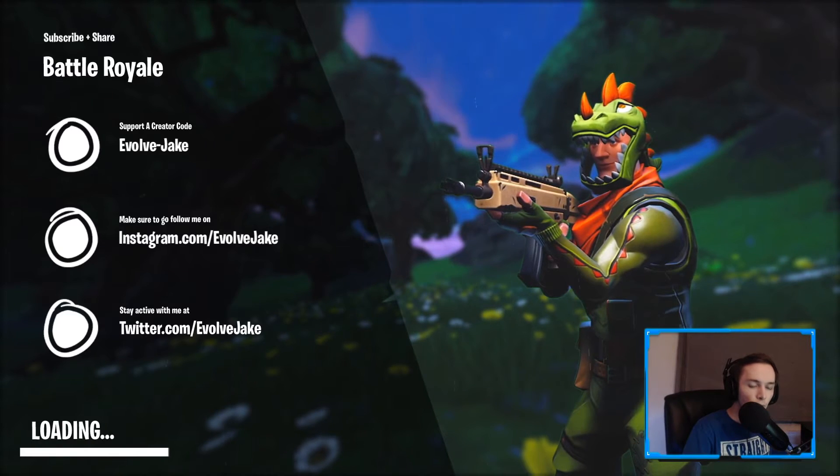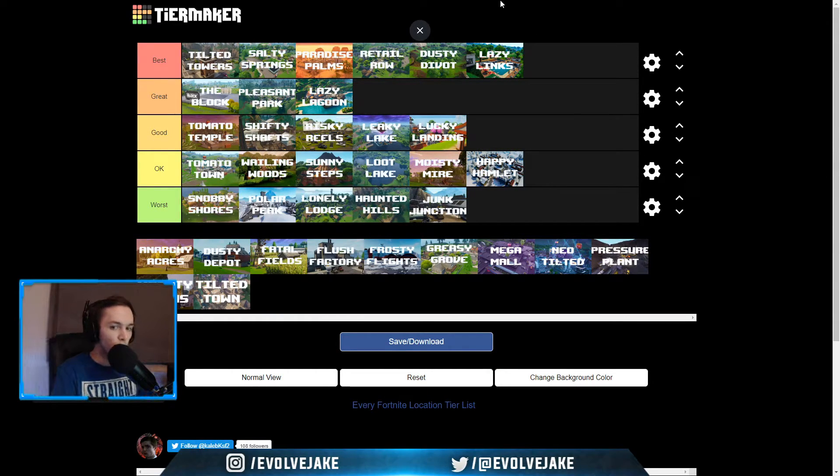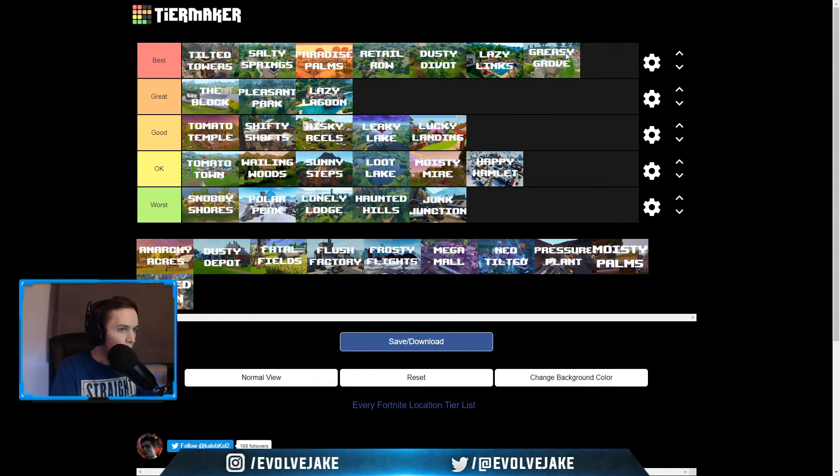Reminder to use code EVOLVE-JAKE, follow me on Instagram and Twitter — both are EVOLVEJAKE. Next we got Lazy Links, another one of my favorite locations. The golf course was a cool spot. I liked it because you could land up top, get an AR, and then get 3 or 4 kills really easily, and it had the golf cart so you could quickly rotate somewhere else. If I could bring any location to the Chapter 2 map it would be between Lazy Links and Greasy. Greasy Grove — this was a spot I started going to in Season 2 when I started playing with my friend Sammy, because it was his favorite location. I have a lot of fond memories of it. It's a nice medium-sized location you could clear out pretty quickly with a solid amount of loot — like Retail but on the other side of the map. There were also rifts added in Season 5 that made it even better.